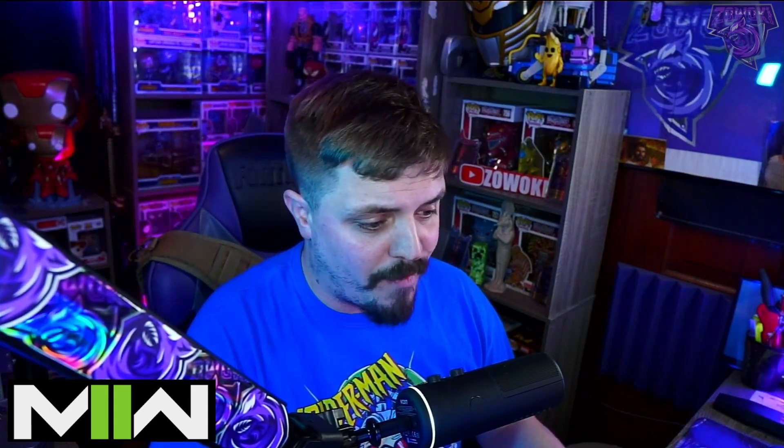We're going to be starting off with Wrath. This character looks epically awesome. It's one of the bundles worth highlighting in this latest installment of The Seven series. Rather than chunk that controller at the screen, direct that adrenaline into a bit of anger management. There's a new weapon blueprint for an LMG that complements the Ire weapon blueprint, also included in this bundle with an overkill loadout — this thing's gonna be a beast.